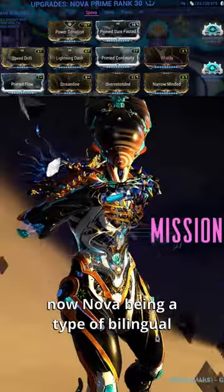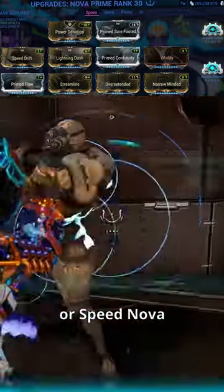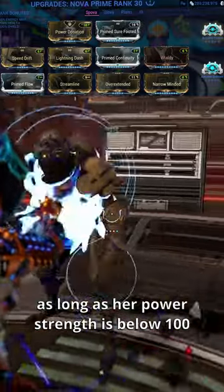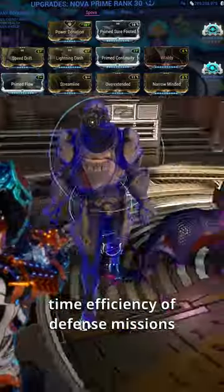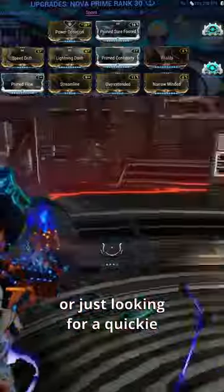Now Nova being a type of bilingual has made me cunnilingual, because her second build is for Spova, or Speed Nova. This allows her to speed up enemies as long as her power strength is below 100. This is the build I use most with Nova, as I find it really helps the overall time efficiency of defense missions, whether you're in it for the long haul or just looking for a quickie.